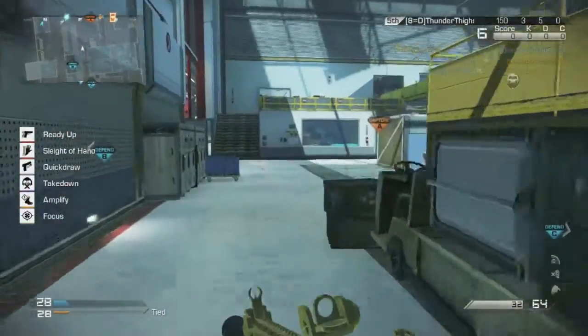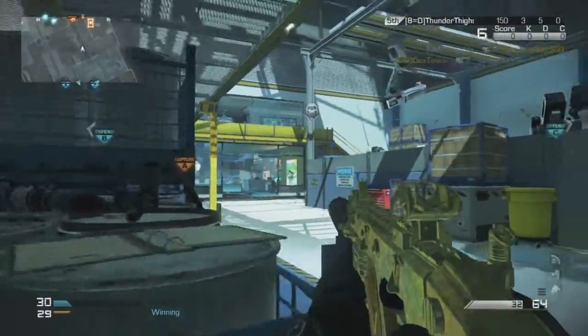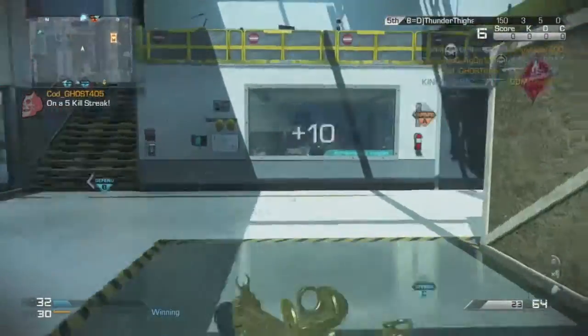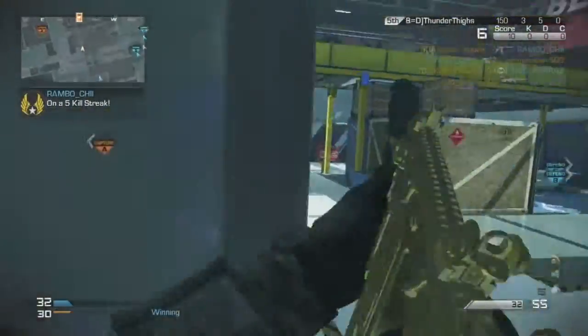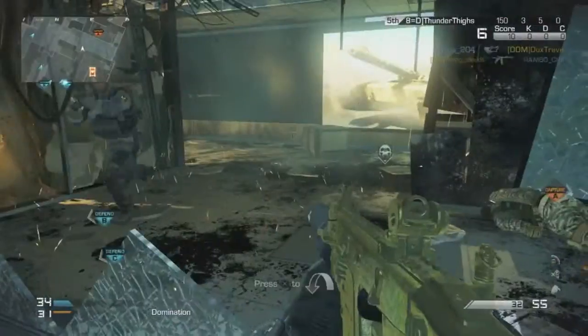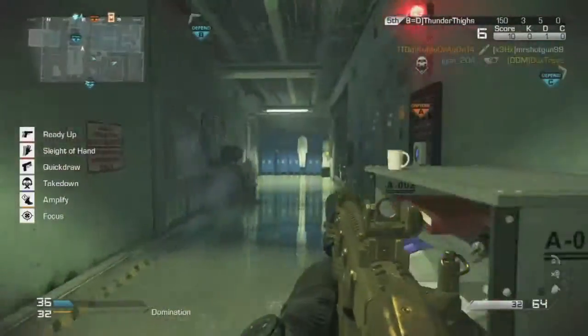This is BlackCrossMont5 and welcome to a new video. Today we're going to be covering the Gold Vector. The Vector is actually a really good SMG. It has a low rate of fire for an SMG, but it is very accurate. The sights you're seeing are actually the same sights of an M4A1 from Modern Warfare 3 and Modern Warfare 2. Let's get into this.